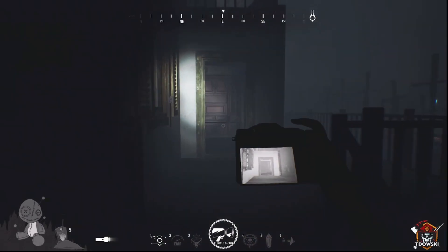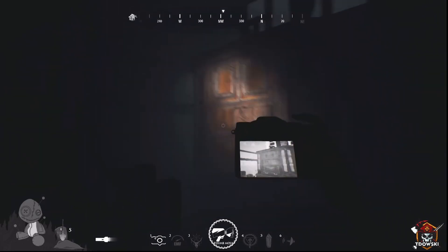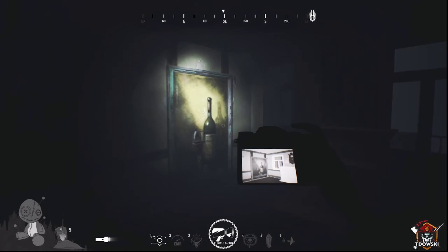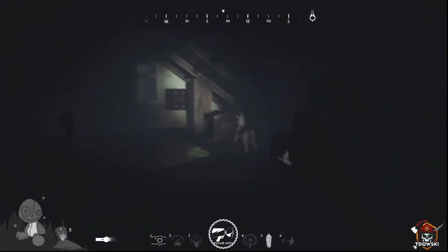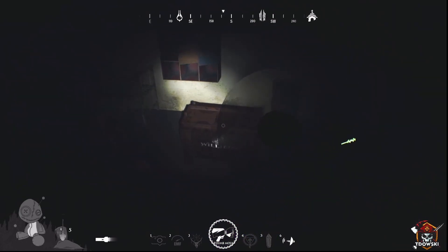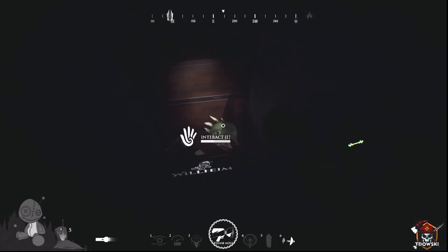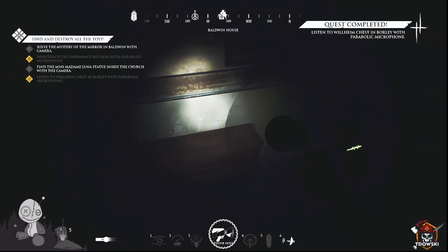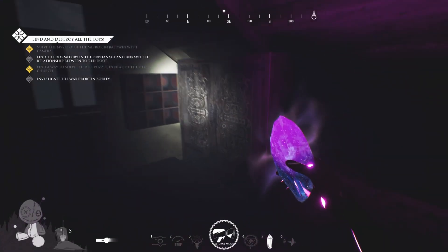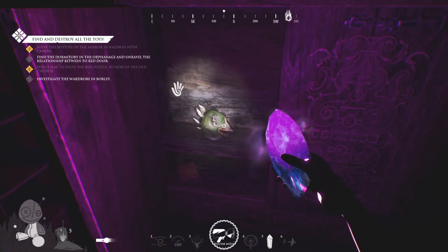In the Borley house, there are two more objectives, both on the topmost floor in the kids' play area. If you get the Wilhelm chest objective, take out your parabolic microphone — there are two chests upstairs, so find the one that says Wilhelm and listen to it. It will open up when done, revealing the toy. If you get the wardrobe objective, walk over to the wardrobe at the end of the hall and open it up — the toy will be inside.